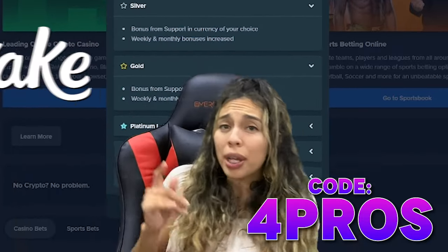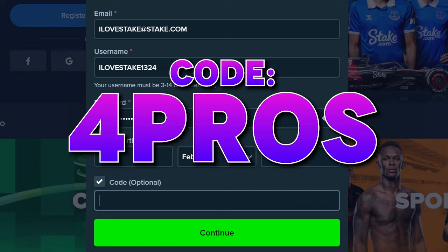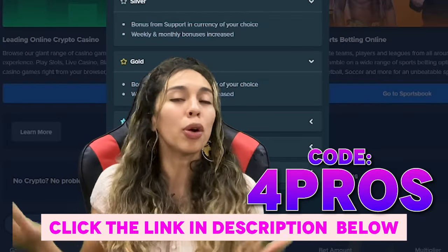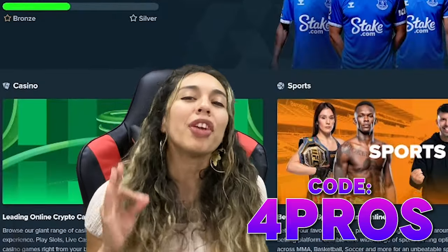Once you get on the registration page, you're going to put in '4pros' in the promo code section. You can access that site using my link below or just type it in the browser.